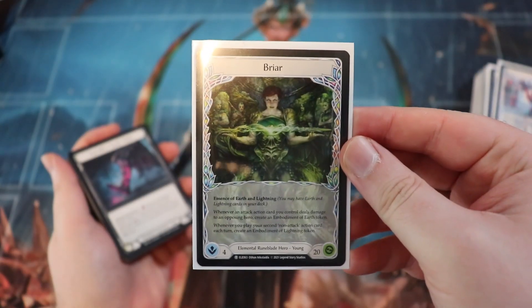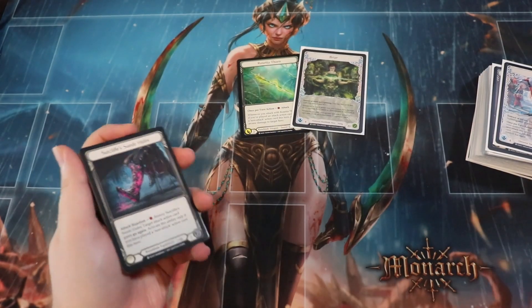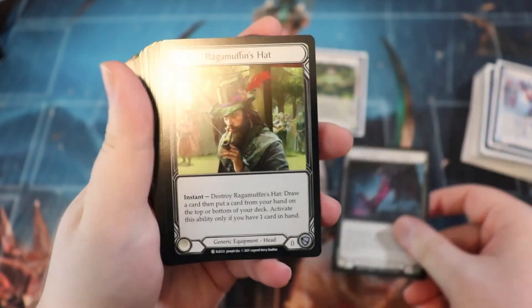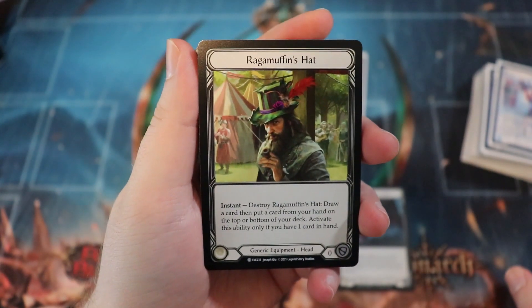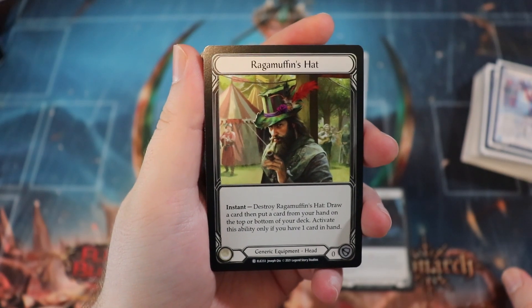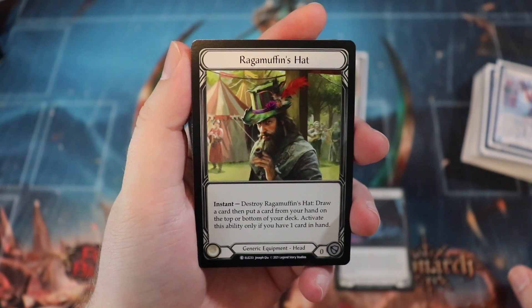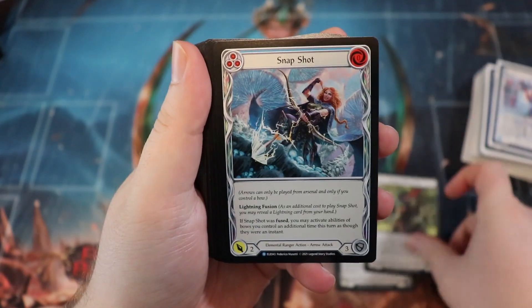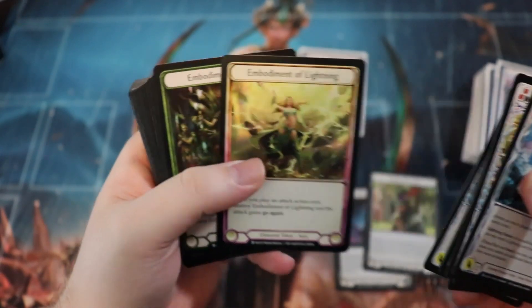When you're playing limited with these young heroes who only have 20 health, two damage is one tenth of your opponent's life — not too bad. Ragamuffin's Hat, though? Not good. You have to have one card in your hand to activate it, I did it once and it literally didn't change anything.